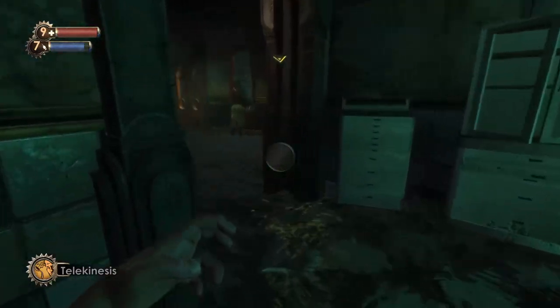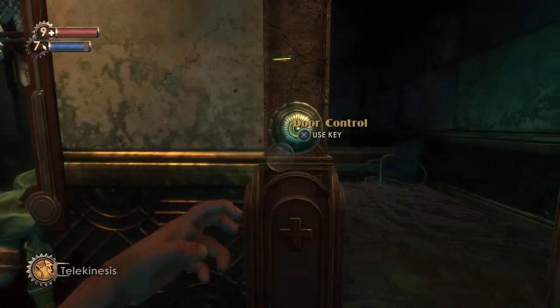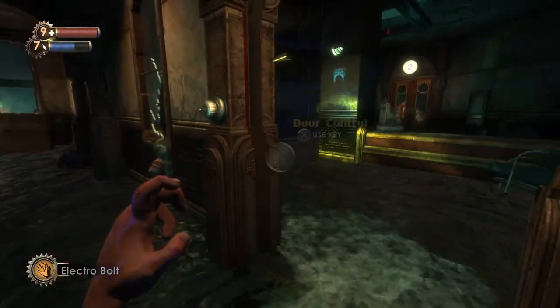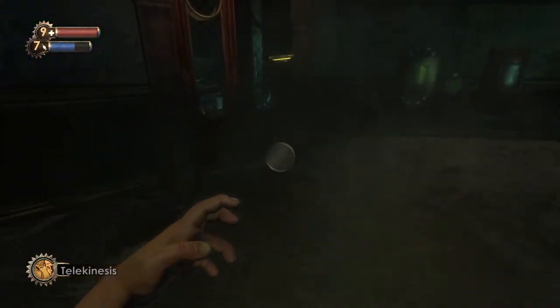It's pretty much just getting rid of all the stuff you've already searched, then you can do the glitch again — just so it's easier. You can do this as many times as you want. Just don't spawn in too many splicers at once because they'll just disappear and it'll be a waste.